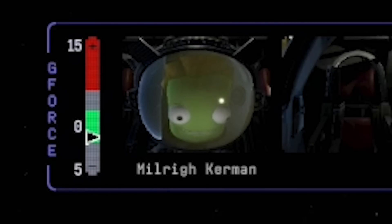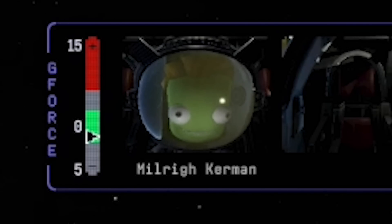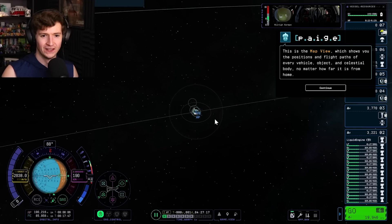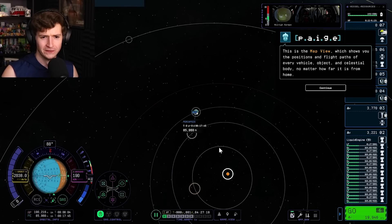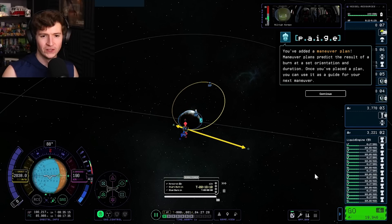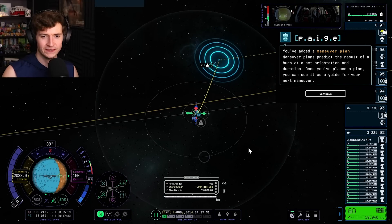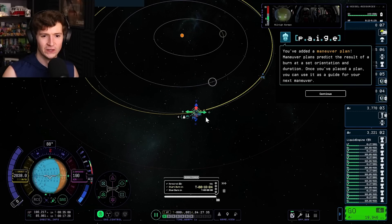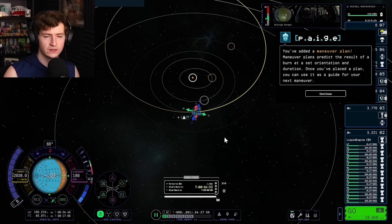We've got Millery Kerman piloting this vessel. Let's kick out — I didn't check for a Kerbin intercept at all, but we have excessive amounts of delta-V. Let's create a maneuver plan and kick out of the Kerbin-Mun system for the first time. We're going to see how this goes — very standard setup here.